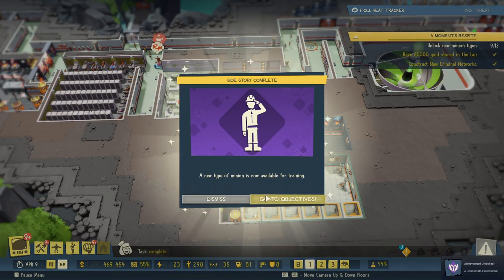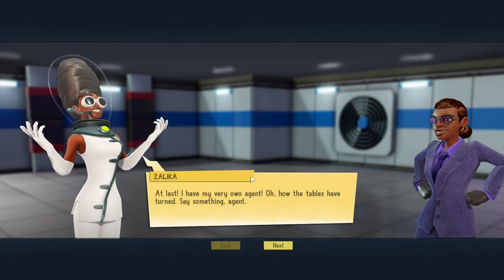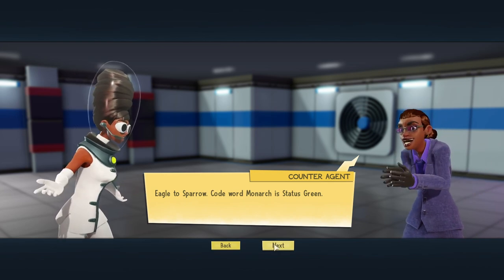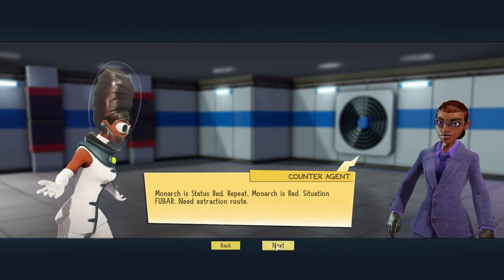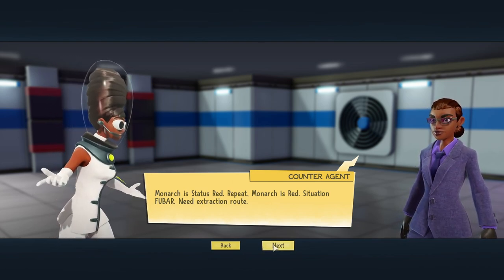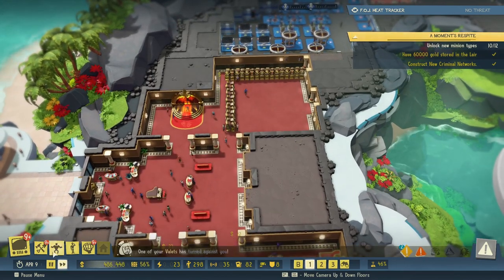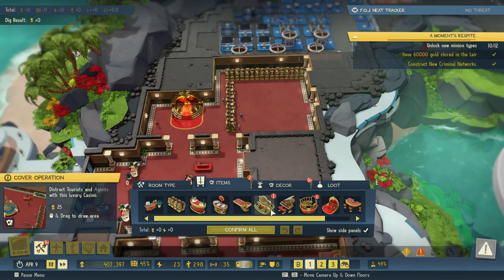We have the next type of minion — our counter agents! Let's collect that reward. 'At last I have my very own agent — oh how the tables have turned. Say something, agent.' 'Eagle to sparrow, code word Monarch is status green.' 'I don't understand any of it. Say something else.' 'Monarch is status red, repeat Monarch is red, situation FUBAR — F'd up beyond all recognition is FUBAR. Need extraction route.' 'Get out of my sight and do some espionage before you make me even angrier!'